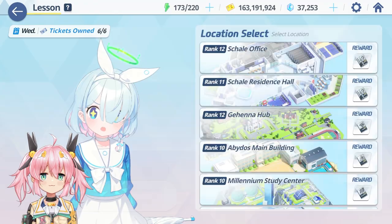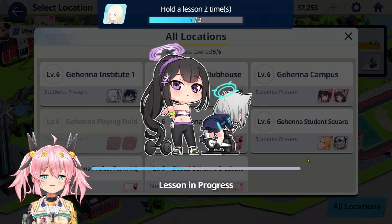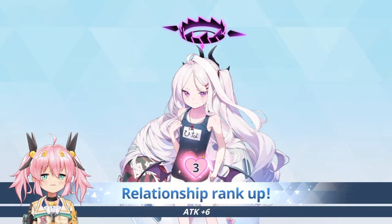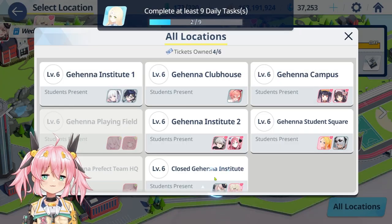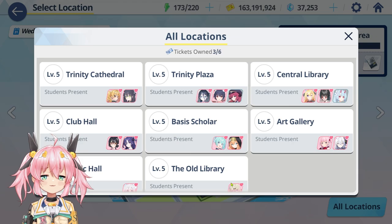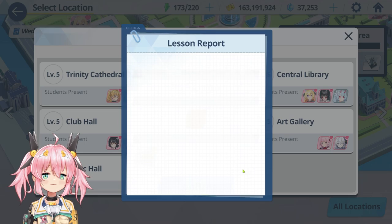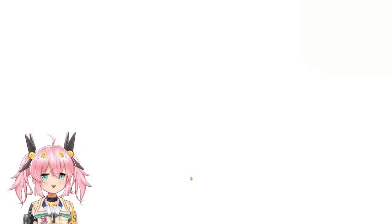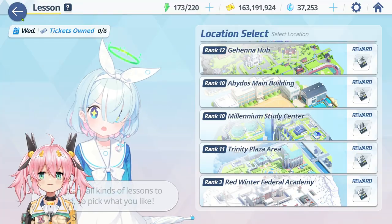Then I go to lesson, because lesson also gives AP. I'll just level up Khenna since I just got her summer swimsuit. It's clear through the lesson because that gives you free AP when you clear it. I'm going to go Trinity because there's a lot of Trinity characters. I also tend to use lesson to increase the relationship level for students — a book is a free bonus but I don't usually expect it.